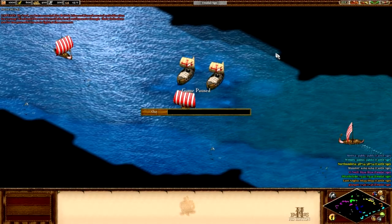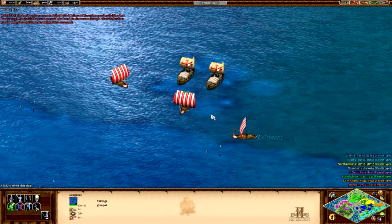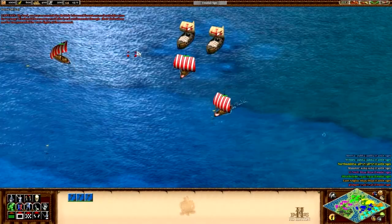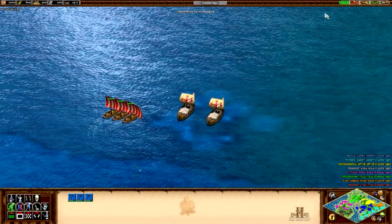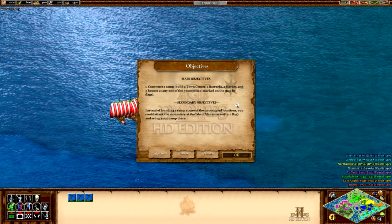Marco Polo. Because obviously York is known for being very... okay. We're told: 'Let us make haste and make camp.' The instructions say: build a town centre, barracks and market, and five houses at any one of the five campsites marked with black flags. Secondary objective: instead of founding a camp at one of the occupied locations, you should attack the monastery on the Isle of Man and set up your camp there.